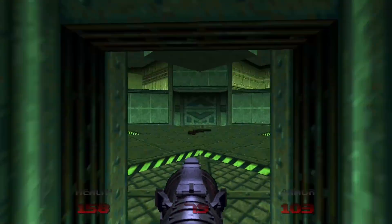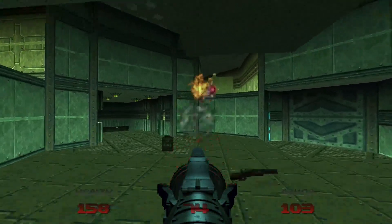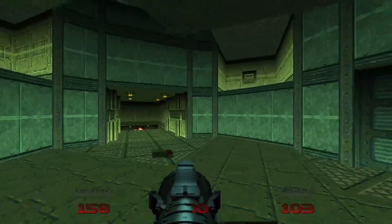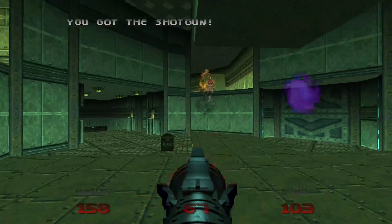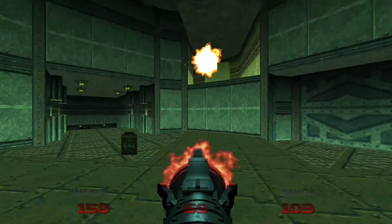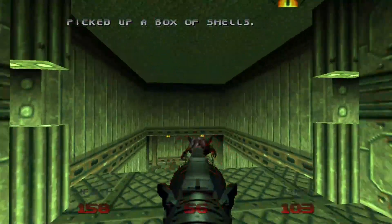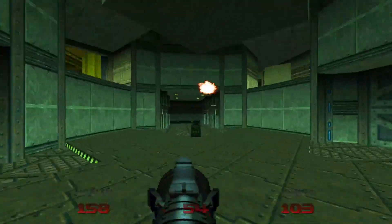We start off in this small little room right here, and we can go through here and there will be a Hell Knight up here. We can pick up this shotgun and Imps will spawn along with another Hell Knight. Then there will be some Cacodemons, one over here and another on the other side.